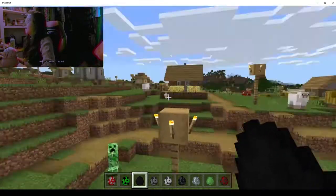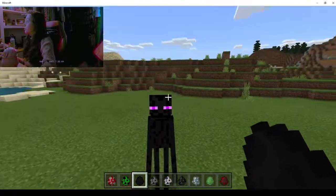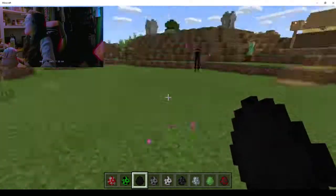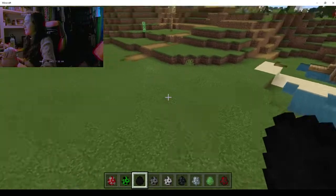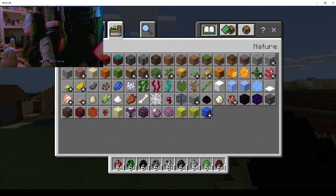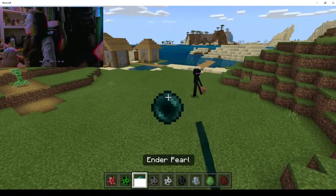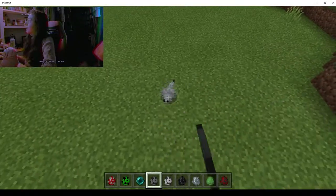If you get too close to creepers in survival, they blow up — not fun. Sometimes they get supercharged and have a little electric blue outline around them, and then their explosion is much deadlier. Endermen can teleport — you don't want to look them straight in the eye because they'll attack you and get mad. Since I'm in creative, he's not going to attack me, but he teleports all around. Creepy sound effects. He drops enderpearls, which you can throw to teleport yourself.